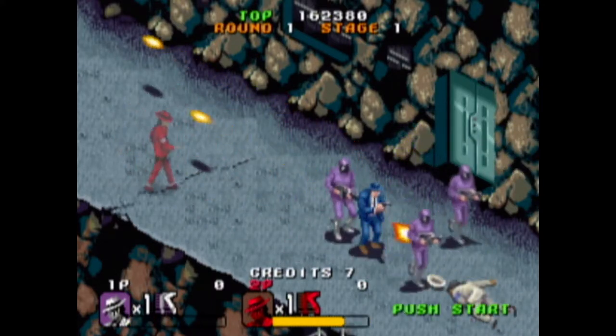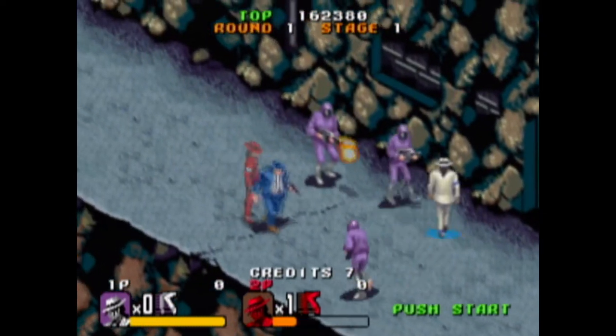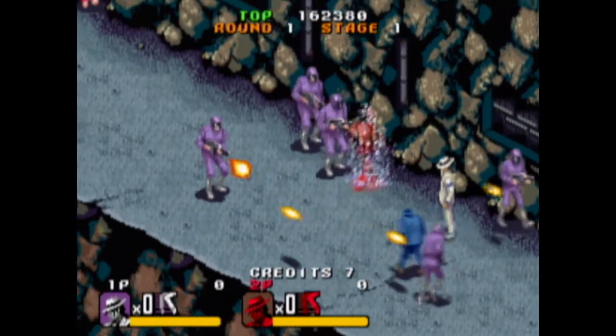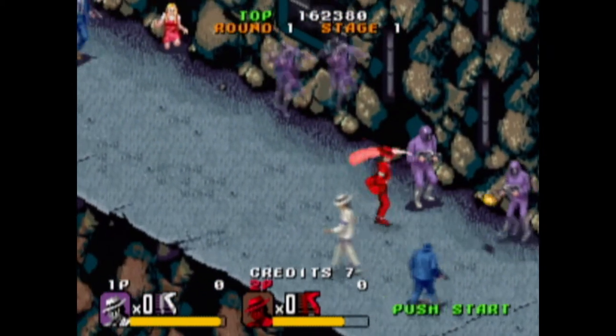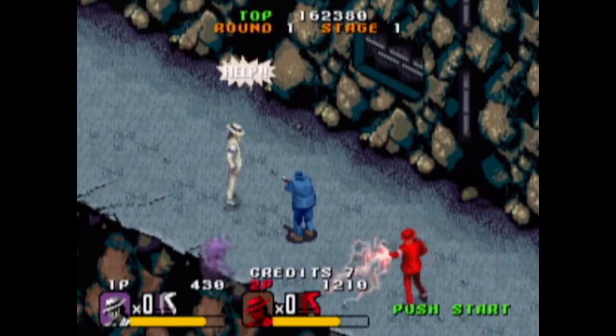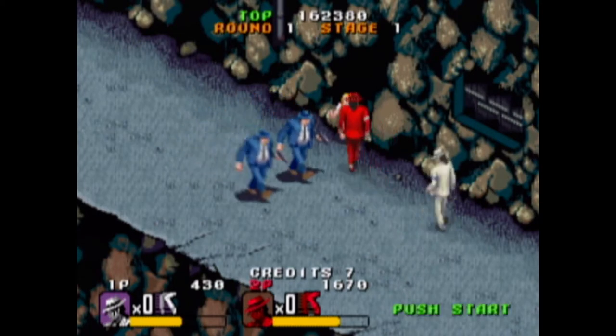Okay, right. So in this game you control Michael Jackson — in this case there's two of them. You're the white one. And you just attack. You gotta rescue those kids, of course.